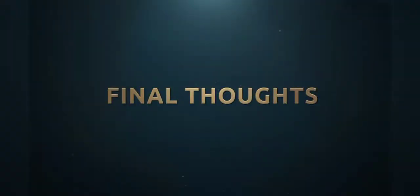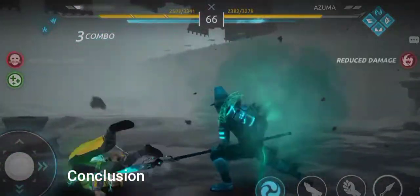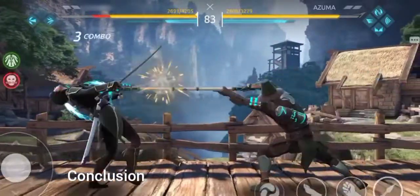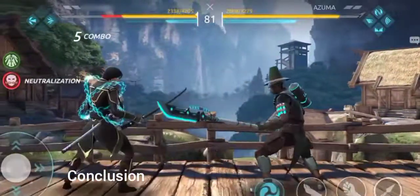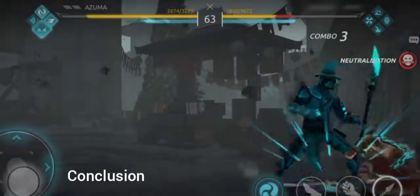Final thoughts. Azuma is one of the most versatile heroes in the game, and also one of the hardest heroes to master. If you're having trouble with heroes that beat you in one shadow combo, like Shang the Monk, don't hesitate to put him in your team — he won't disappoint you.